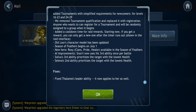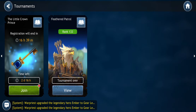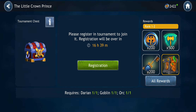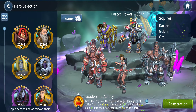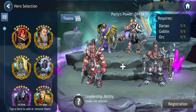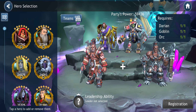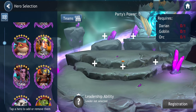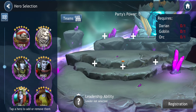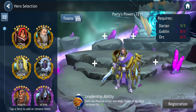Looking at the tournament now, you have a Join button — registration says 'please register,' so you click OK. It looks like you just have to pick your party. I need to make sure I have Darien, a goblin, an orc, and so on, and then you can register. It looks like you don't have to do that obligatory fight anymore.